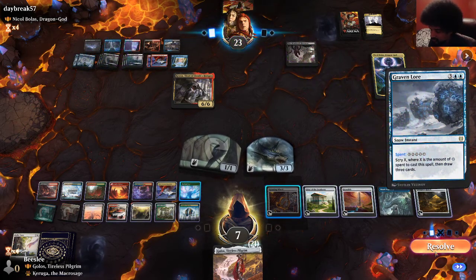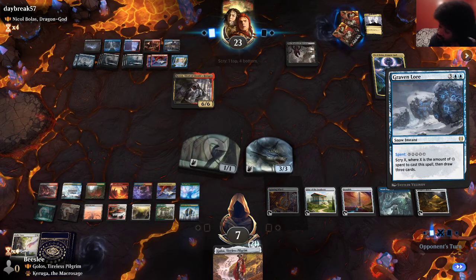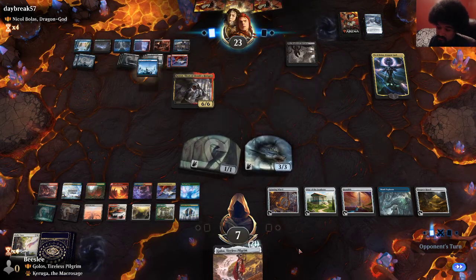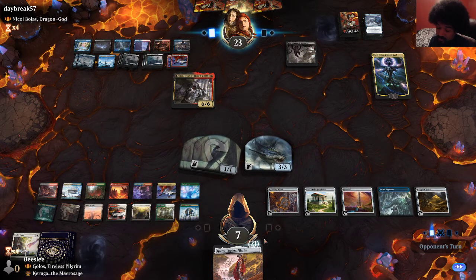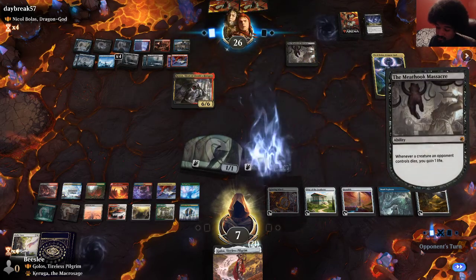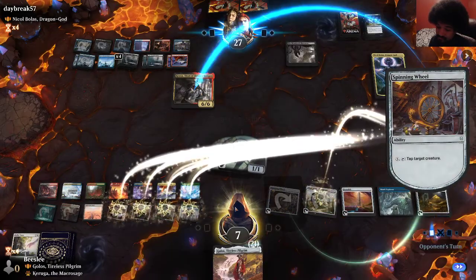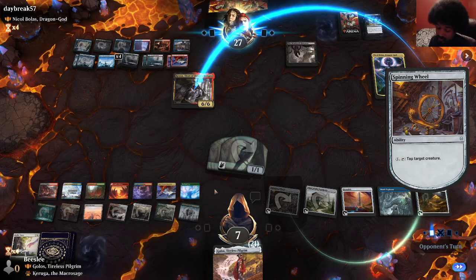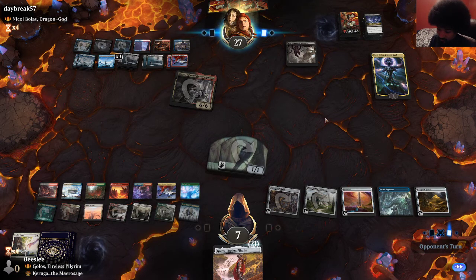Scry X where X is the amount, and then draw three. Scry five, draw three? Nicol Bolas drawing them two cards a turn has completely swung the game entirely in their favor. I wasn't able to pressure it enough. Now we have to worry about counter spells again. They can kill their own Crocsa to just keep recasting it out of the graveyard and kill me. They probably don't see that line, but that is certainly a way to do it.